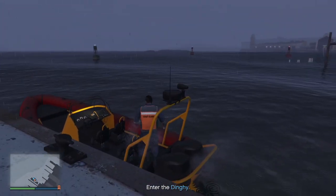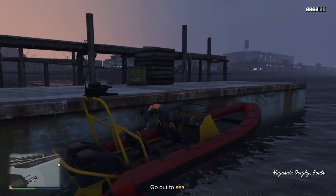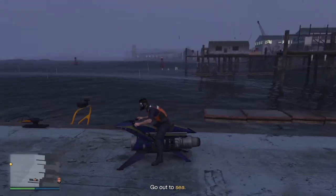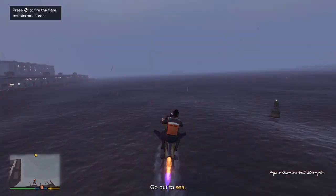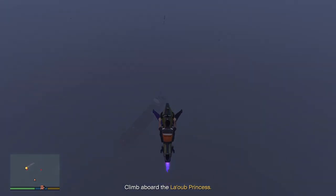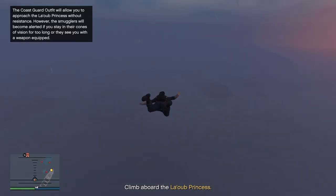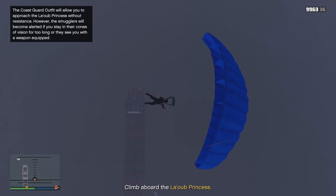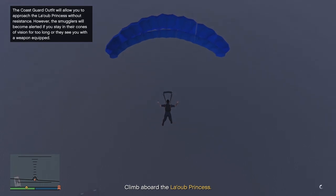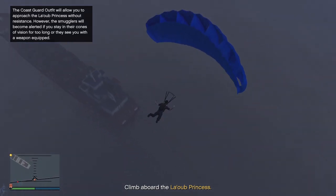So now I'm going to show you what to do if you have a flying vehicle like the Oppressor Mark II or a helicopter. Firstly, hop into the dinghy, wait until it gives you the mission waypoint, and then hop out of the dinghy and hop back into your flying vehicle. Next we're going to fly really, really high — up high so we're not being spotted by any of the guards — and wait until we are hovering just above the cargo ship, and then jump off. This is so much faster and easier.